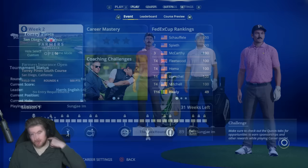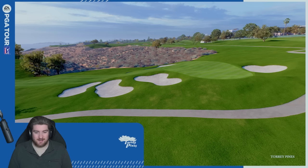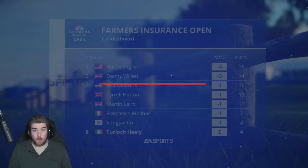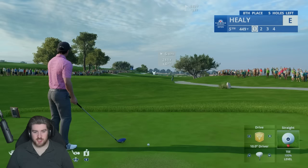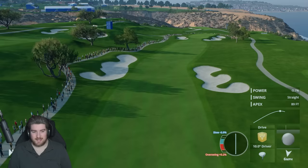Round one — we're playing with Sung Kim, and we're looking good at a 77 overall. That outfit is clean. Torrey Pines South Course, let's get it. Harris English leads the way at four under par. The scoring won't be as low as PGA West — Torrey Pines is no joke. We're teeing off first.